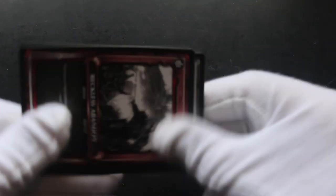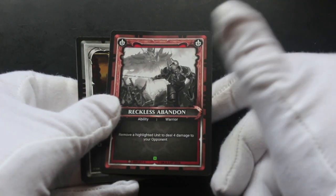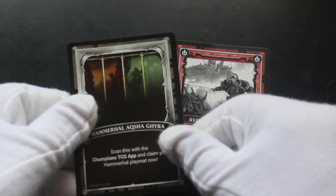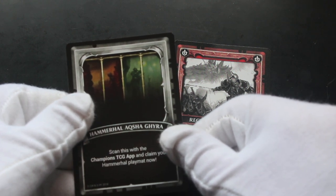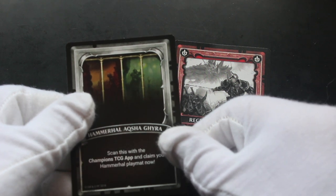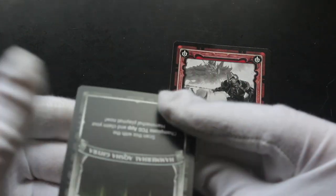Let's see — two cards. We've got Reckless Abandon and Hammerhead Eskigeria. Scan this with the Champions TCG app and claim your Hammer Hall Playmat now, so you get some for free.